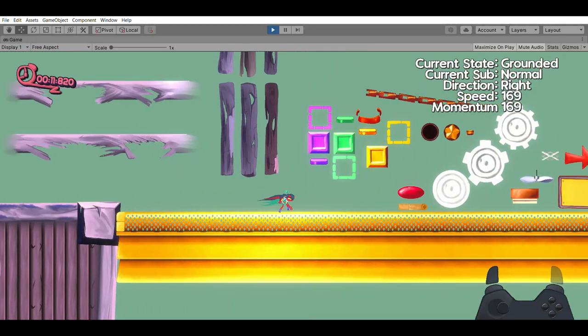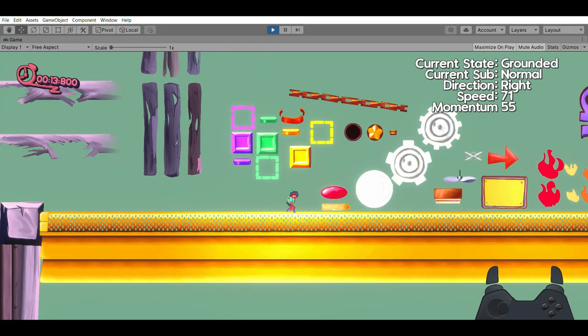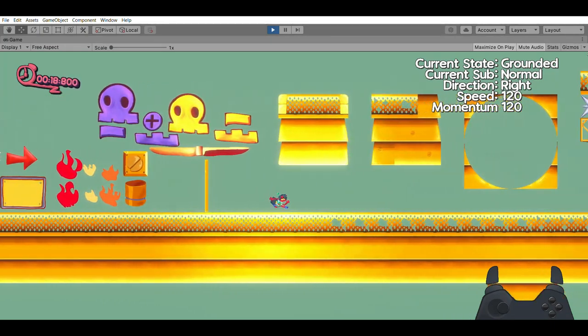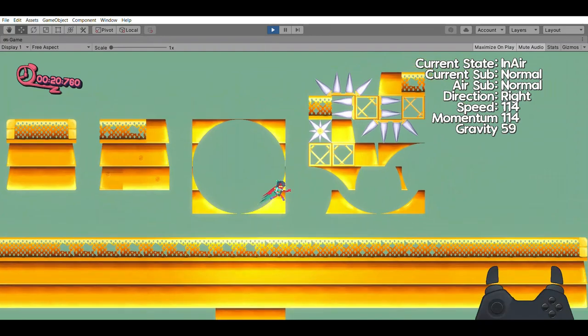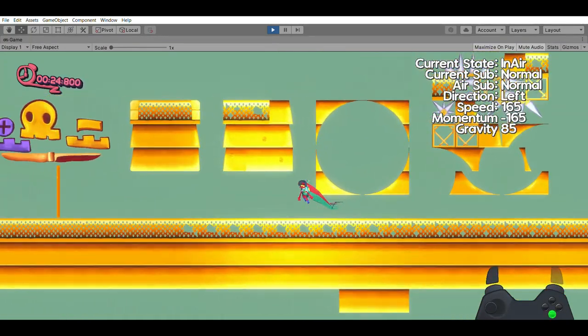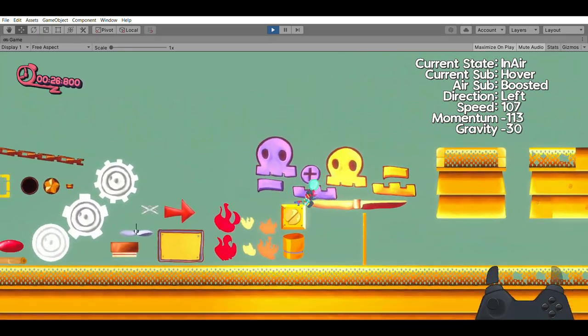I felt like the design for the actual tileset was a bit basic in terms of curved surfaces, because this is Pepel — we want the curved surfaces because that's what the game is all about. So I then designed a grid map that would serve as any curved surfaces that I would need for the Flying Factory.